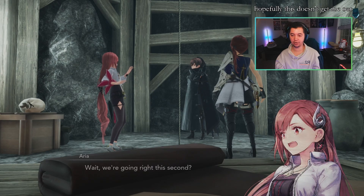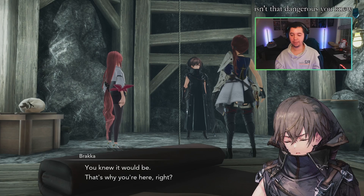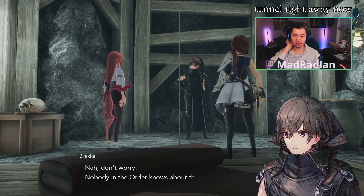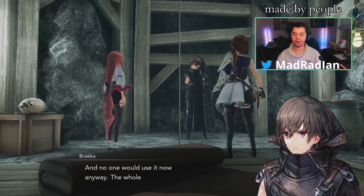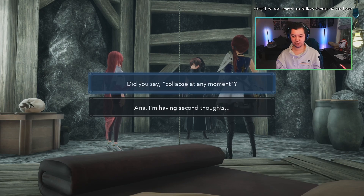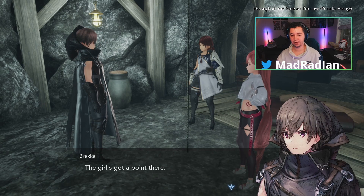Hopefully this doesn't gate me out of anything. Brakka explains there's a small underground passage that runs just above the store. Saria worries about the Order finding the tunnel, but Brakka says nobody in the Order knows about this route — it was made by people planning to rebel against the Order, though that talk is now long dead. The whole place looks like it could collapse at any moment, which Brakka says is actually a deterrent.